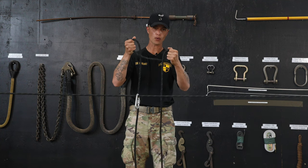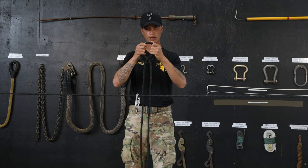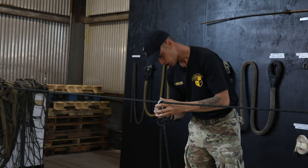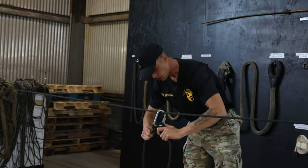All I do now is take my right hand loop, place it behind my left hand loop, and grasp those loops together. I'll put those two loops inside the carabiner, fully tighten it down, and cinch the knot.